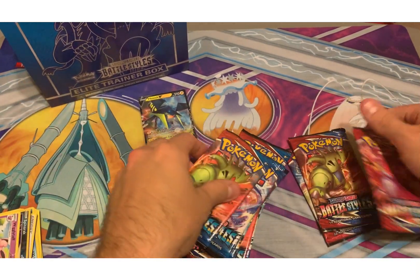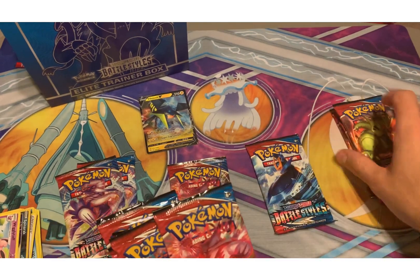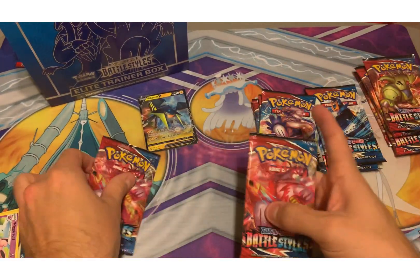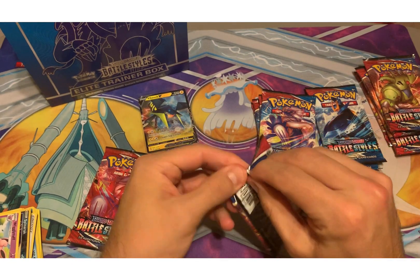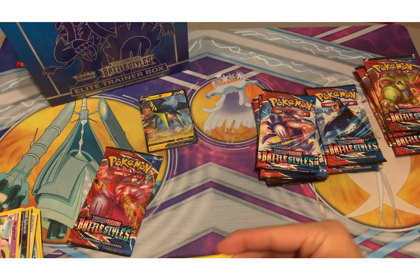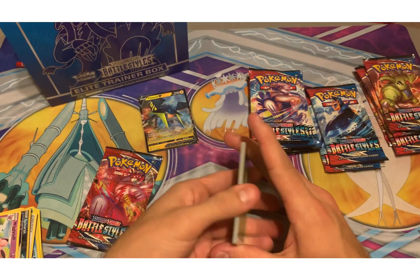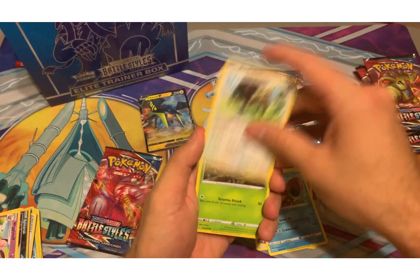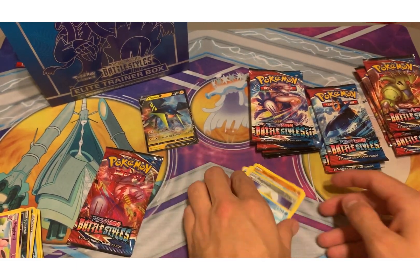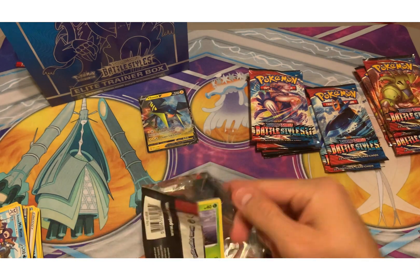Let's do it like we normally do — let's do the Tyranitar's last, and our Urshifu. We'll do the Empoleon's last, or second to last. So I think we have a total of 12 Battle Styles. Let's see if we can get that Secret Rare — I'd love a Secret Rare Houndoom, or a Secret Rare Urshifu alternate art. Either one. I would also love a Secret Rare Tyranitar. Age of Slash and Glaring Mr. Rhyme — our Tyranitar would be wonderful.